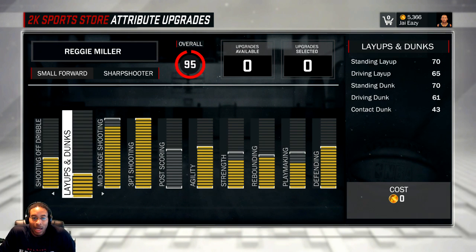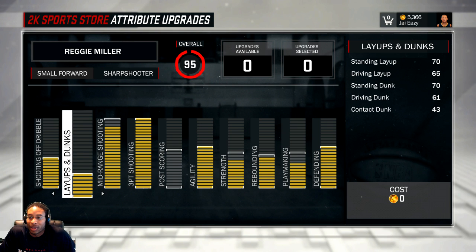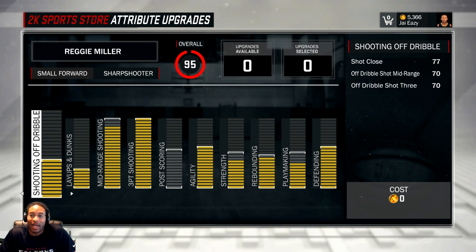Layups and dunks — my standing layup goes up to 70, that's all it goes up to. Everything is round numbers. My belief system is that if something is a zero or a five it matters; if it's anything in between it does not matter. That's something I've gone with and sworn by since NBA Live — I've been playing since Live 95, Double Dribble, all that. My shooting off the dribble is 70, which works for me. I'm a 6'9 small forward sharpshooter, around 232 pounds.